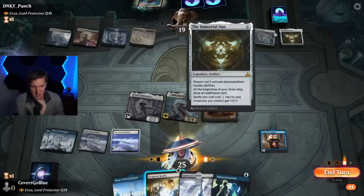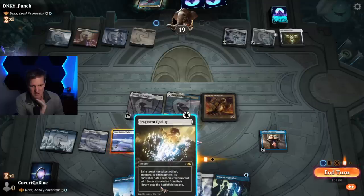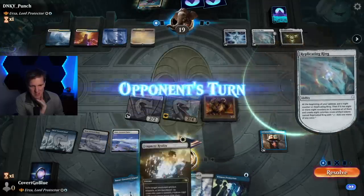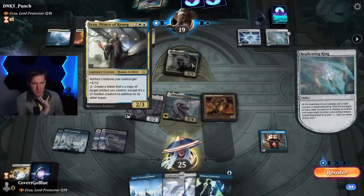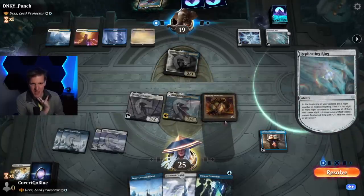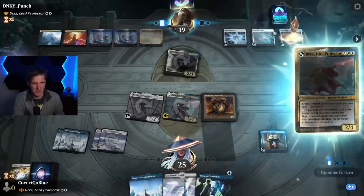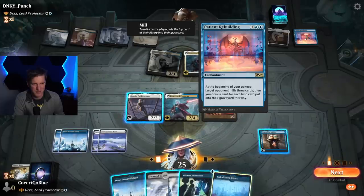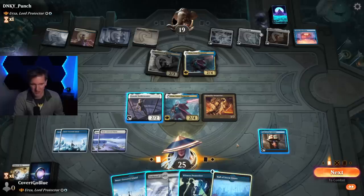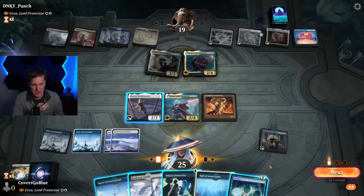When does this happen? At the beginning of your draw step. So they didn't have a counter last turn, so I'm pretty sure I can do this in upkeep and then whatever they get comes in tapped. Urza, Prince of Kroog - artifact creatures get plus 2/plus 2. Six mana, create a token that's a copy of an artifact. Mox Amber, Urza, Patient Rebuilding - at the beginning of your upkeep, target opponent mills three cards, then you draw a card for each land put into their graveyard this way. Let's see what we hit - Light of Hope please, or Swords. Ponder you say - let's try that.